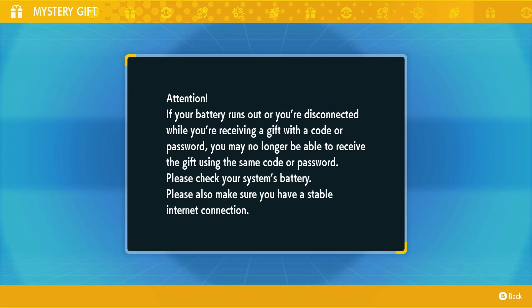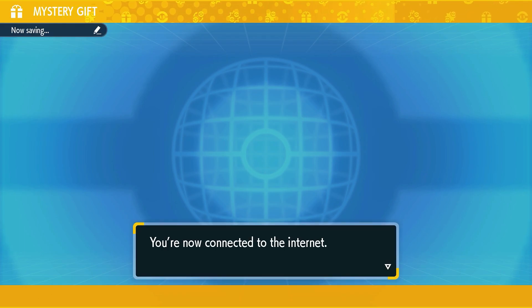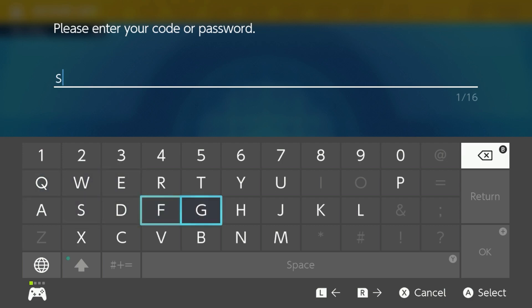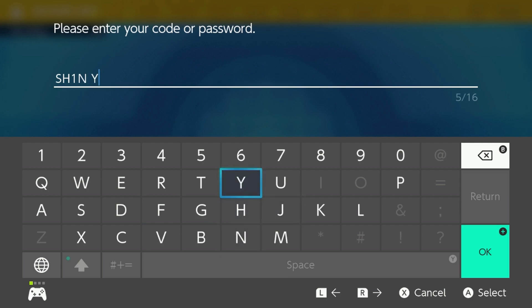We're going to select 'Get with Code/Password.' There's an attention notice — make sure you don't lose power or your console doesn't shut off, or you might lose your gift. It will connect you to the internet, and then we're going to enter the following code: it's 'SHINY' but with a one instead of an I, because there is no I. So the code is: SHIN1YBUDDY.